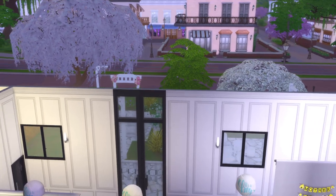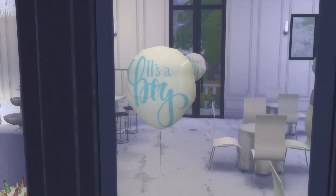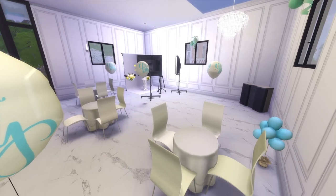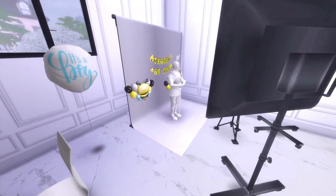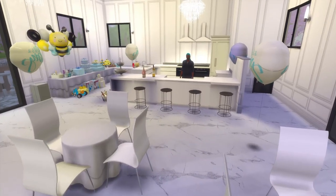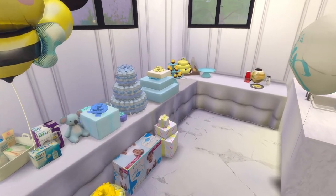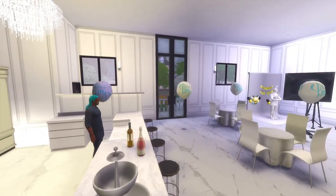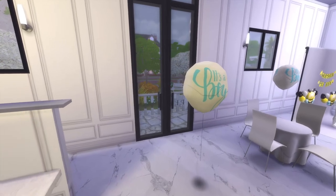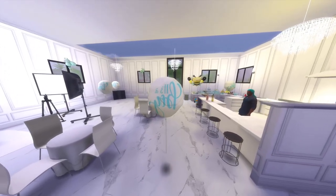Let me show y'all the venue. That color is not supposed to be like that but I got this off the gallery and decorated it for a baby shower theme. We've got 'it's a boy' balloons. Over here is where they're gonna take pictures. That's the bathroom. Right here is a little kitchen area where she's about to cook the food. These are all the presents. Those cupcakes are just for decoration. Food goes right here and in the back is a little wedding reception area with a bar.